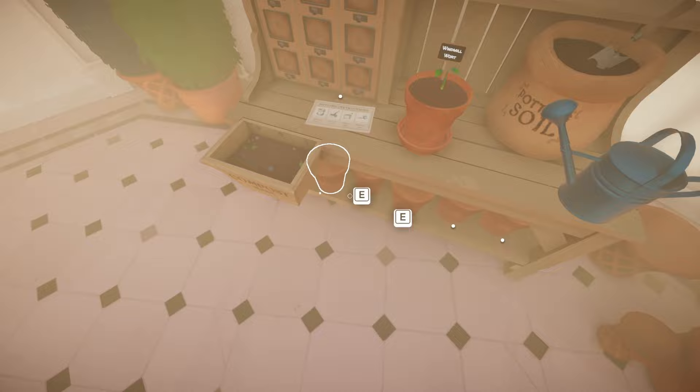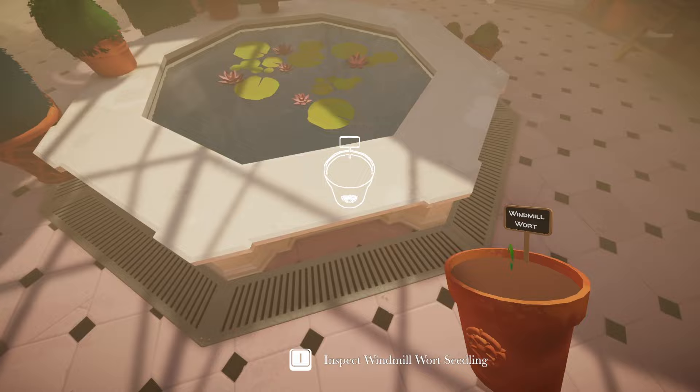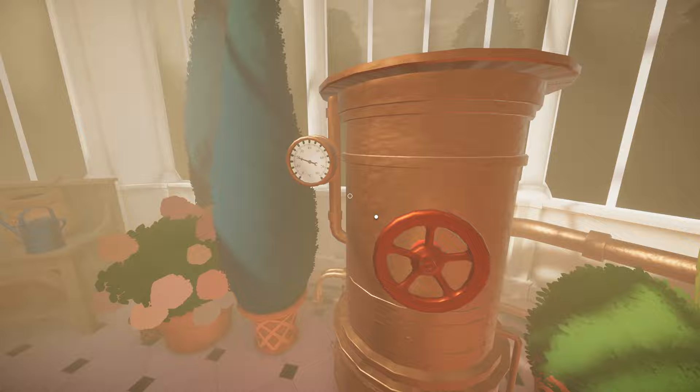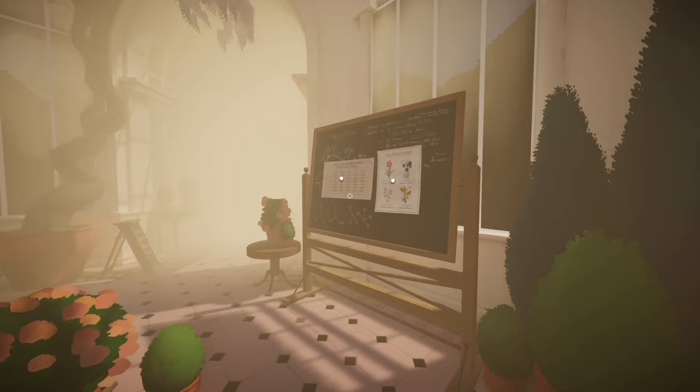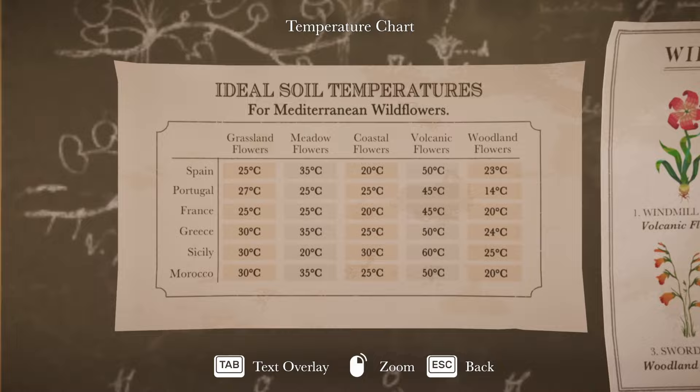We got a bunch of pots down here. Can I pick this up? I can. Windmill Wart. Maybe place it over here in the sun - seems like a nice place. The temperature! We gotta find out the temperature. We don't want it too hot in here. Was it at 20 maybe? We had something over here - 'Ideal soil temperatures for Mediterranean wildflowers.' Although we have to figure out what kind of flower this is. We can zoom in.